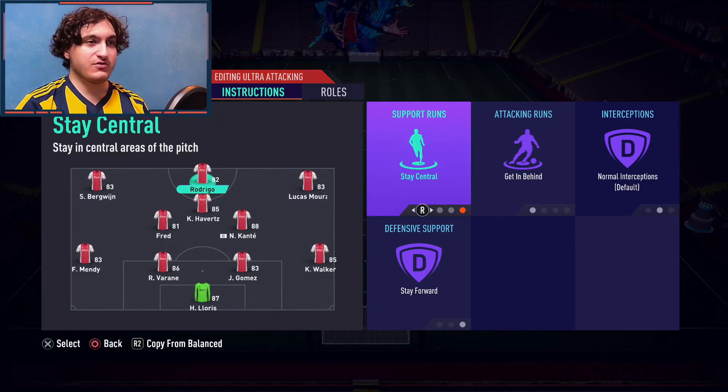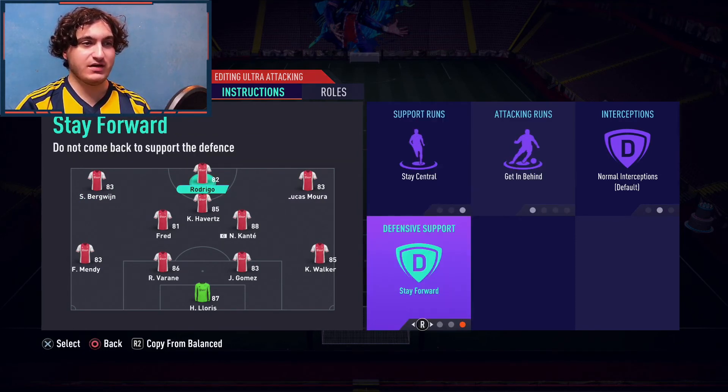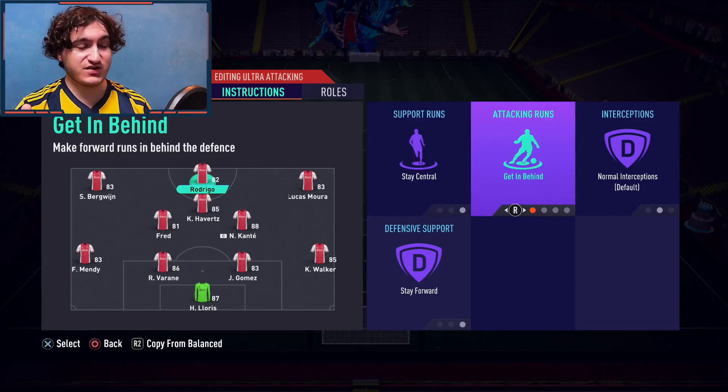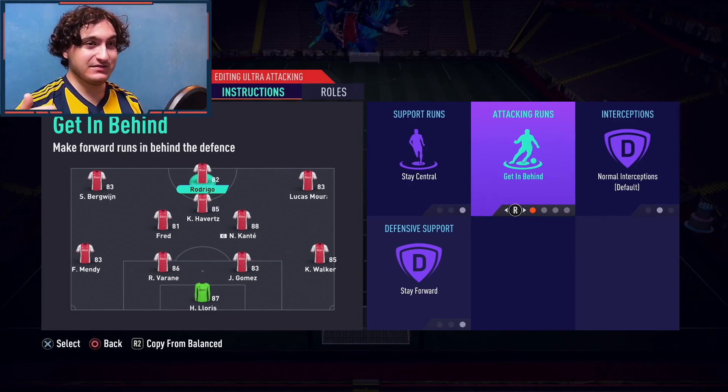For my striker I have stay central, get in behind, and stay forward. Stay forward isn't strictly necessary if he has high-medium or high-low work rates, but I like it because I find Rigo one of the best strikers in the game right now. I also use stay central because he sometimes drifts wide. Get in behind is there because of his speed, acceleration, sprint speed, agility, and finishing — it's just phenomenal with this guy.